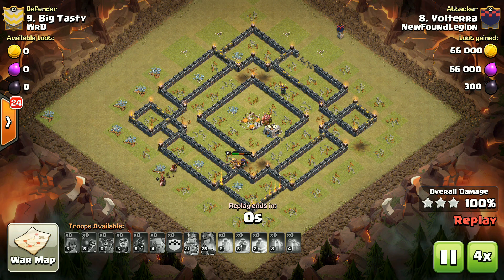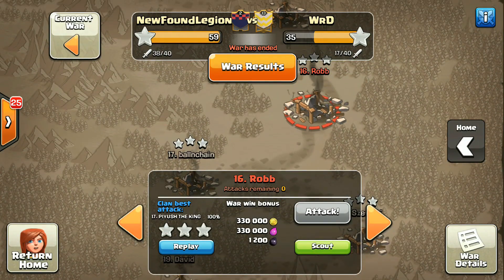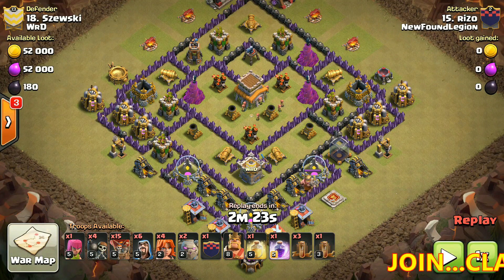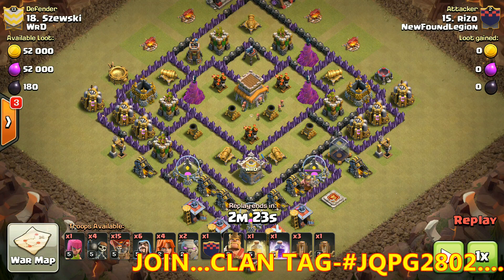We will wrap it up with one more attack - a Town Hall 8 attack because the clan has many Town Hall 8s doing good attacks. Let's look at number 15, attacked by Ryzo. You can see this base has three Air Defenses bunched up in one compartment.